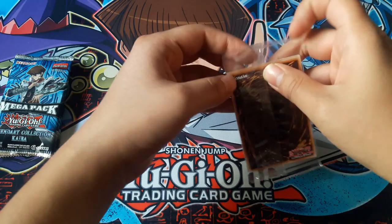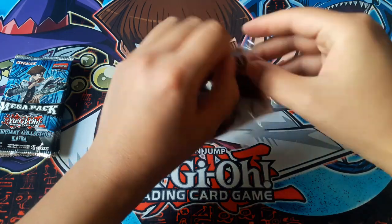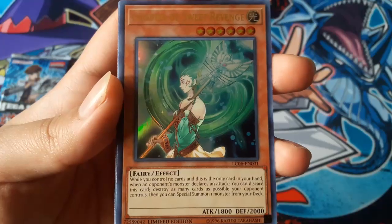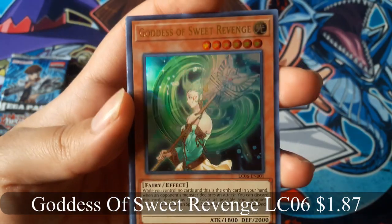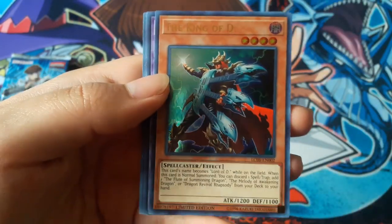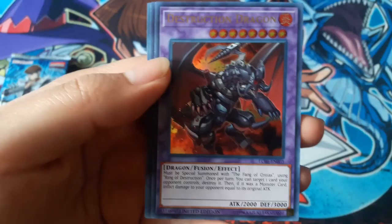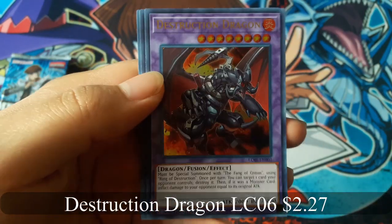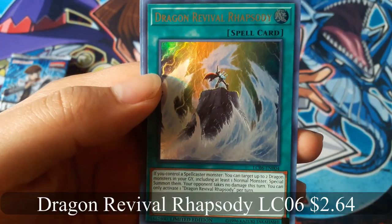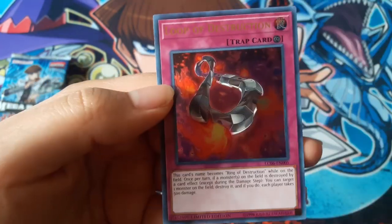These promo cards are always the same if you do buy this. Goddess of Sweet Revenge, The King of D — let's go, I love how it looks. Destruction Dragon looks awesome. Dragon Revival Rhapsody, and Dupe with Destruction.